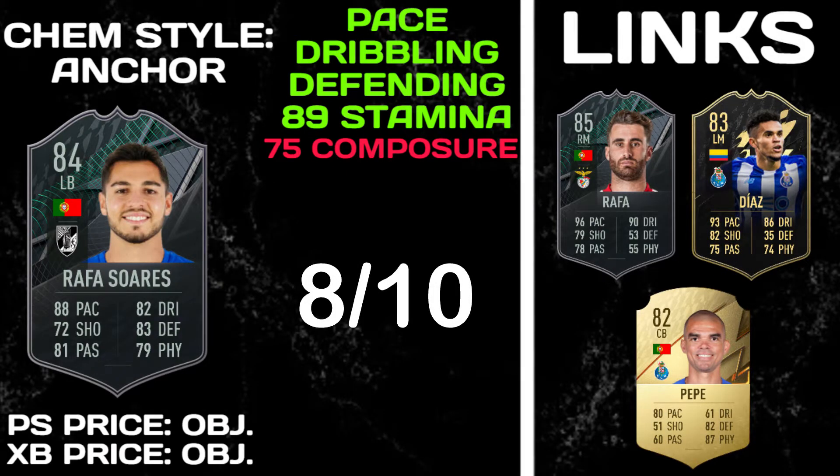Starting with the price — as an objective it's roughly 30 minutes of a grind, as long as it takes you to get 8 outside of the box goals on at least semi-pro. You could get it in one match if you're good enough. Pros: his pace of 88 isn't crazy but it's definitely a highlight. Also his dribbling, defending, and 89 stamina. Defensively he was absolutely class — he goes to 88 interceptions with an anchor, and his interceptions were absolutely unbelievably good.